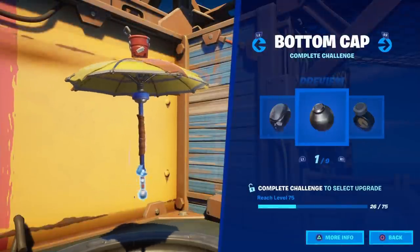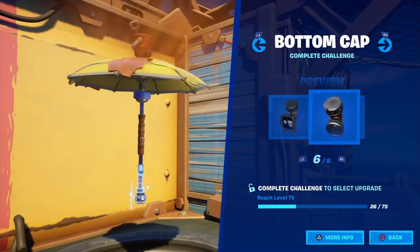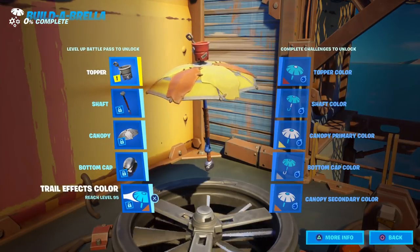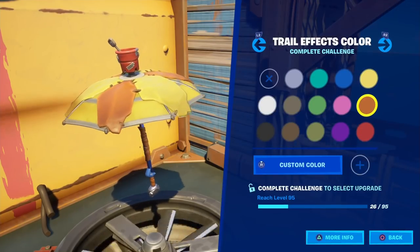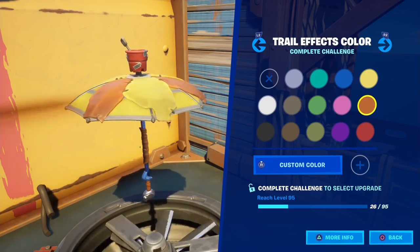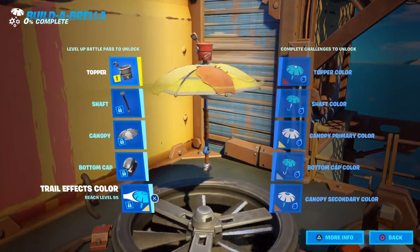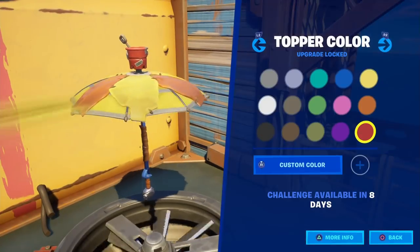I already have an idea which one I'm gonna pick. For the bottom cap — same thing — the skull is pretty cool, I like this a lot. This is a very good update in the battle pass, something new, something refreshing. The trail — as you can see, look at the back of it — you can change the color, pretty cool, and you can customize it.